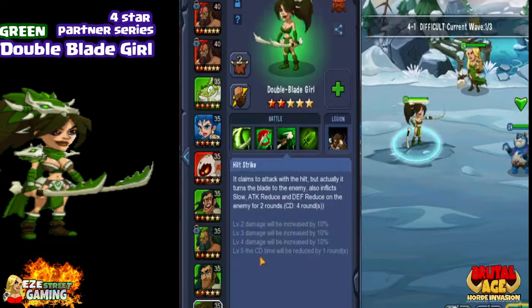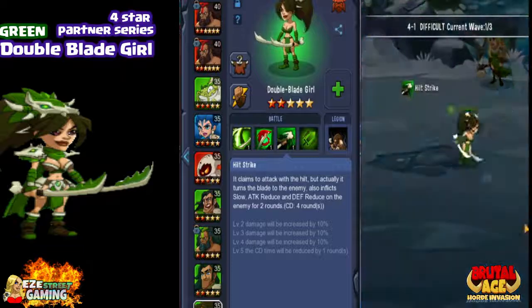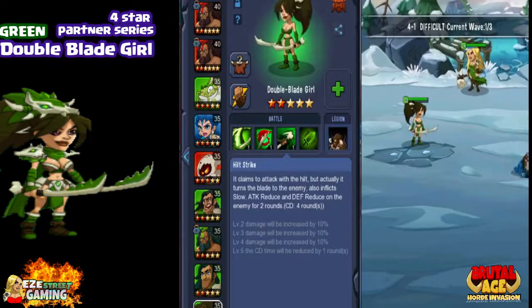The third skill is called Hilt Strike. It claims to attack with the hilt, but it actually turns the blade on the enemy. It also inflicts slow attack, attack reduce, and defense reduce on the enemy for two rounds. It's a huge attack — her biggest — she did 15,000 damage.